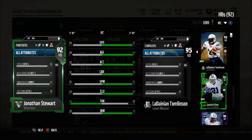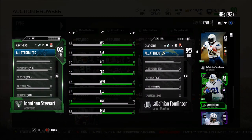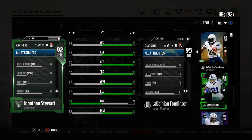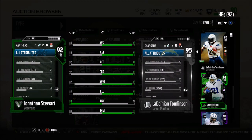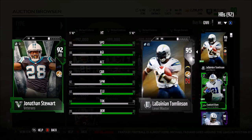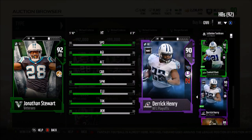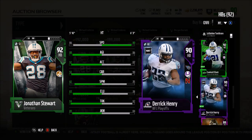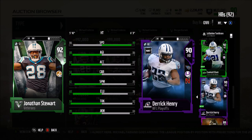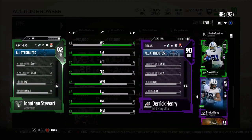Jonathan Stewart also has 81 strength, 70 catching, 92 stiff arm, and 88 stamina. Definitely not too bad. If you want a trucking back, compared to Derrick Henry he doesn't have the speed — at least three less — but otherwise he matches up well. If you strictly want a goal line back, Jonathan Stewart could be your guy.